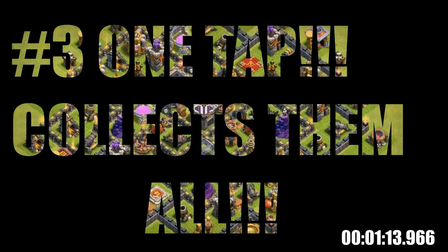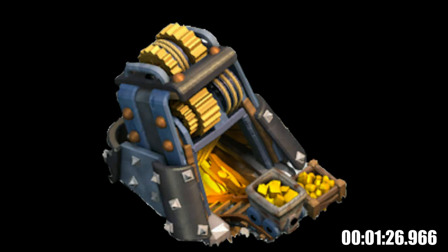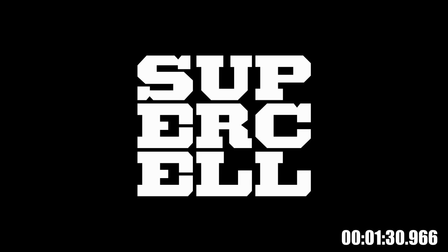Number 3: One Tap Collects Them All. This small trick has reduced our efforts for collecting Gold and Elixir from each of the gold mines and Elixir collectors. Now you just tap on one of the gold mines and all the others get collected, and same with the Elixir collectors. Hats off to Supercell for thinking so much about their players.